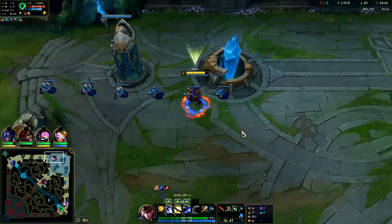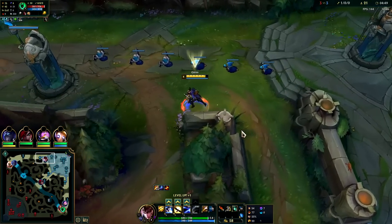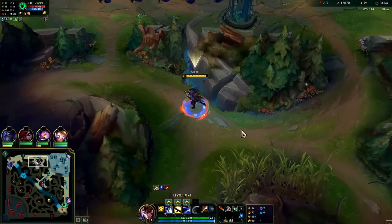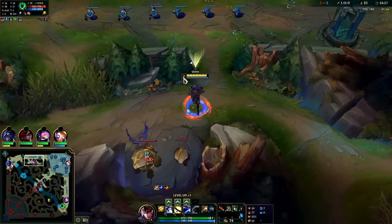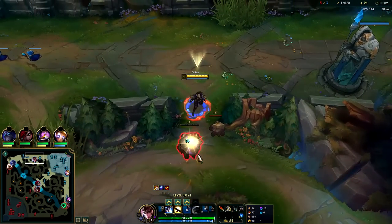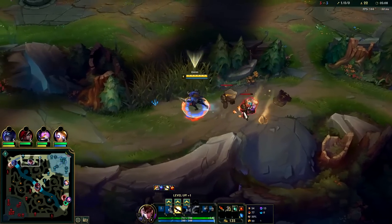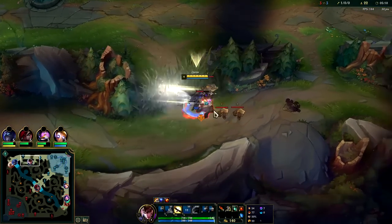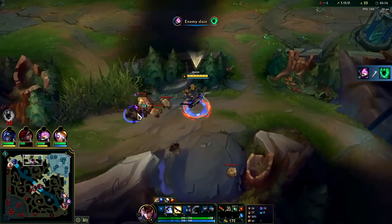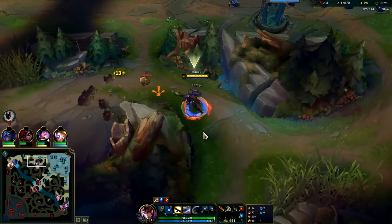If I had more health I'd go fight Lee Sin on scuttle since I have red buff advantage, but as is it's gonna be a really bad fight plus he has bot lane priority and can rotate on me quicker. We have our tier two boots — it's one of your best first backs on Quinn since she's a very gank-heavy jungler. We're running Celerity, Waterwalking as secondary runes. Primary tree: Press the Attack, Triumph, Alacrity, Coup de Grace.